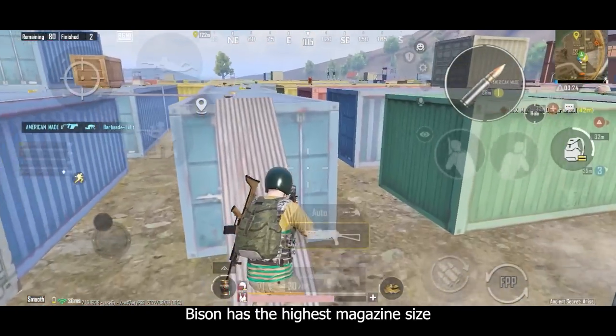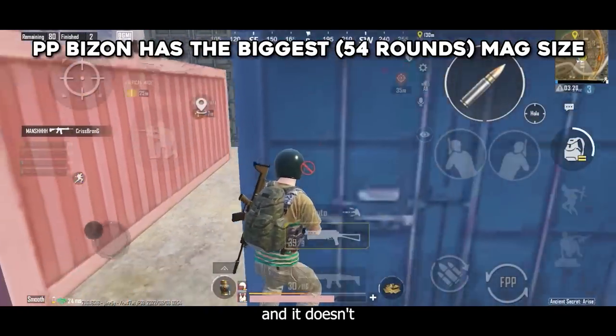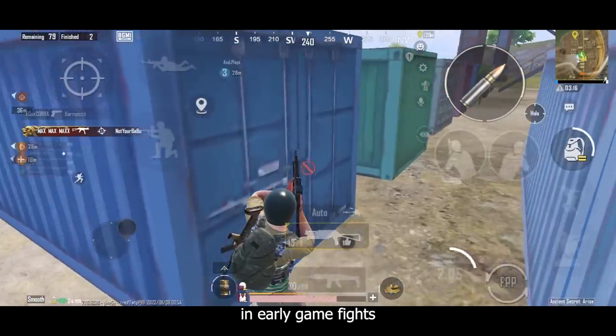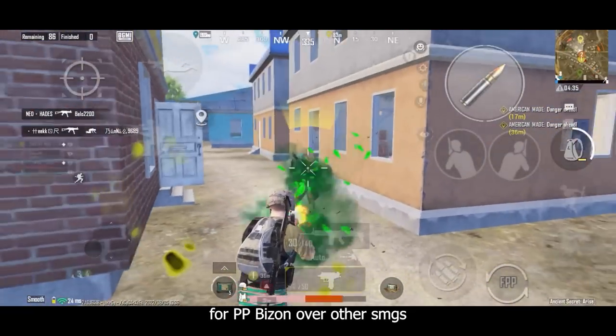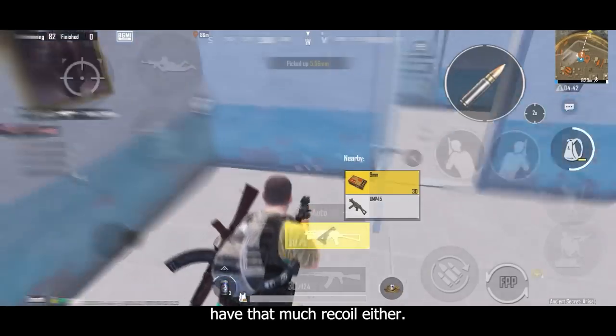The Bison doesn't require any attachments other than a scope and muzzle attachment. It has the highest magazine size of any SMG at 53 rounds and doesn't need an extended mag for that, which is a really big deal in early game fights since that's where most people run SMGs. This is the biggest advantage for the PP Bison over other SMGs, and it doesn't even have that much recoil either.